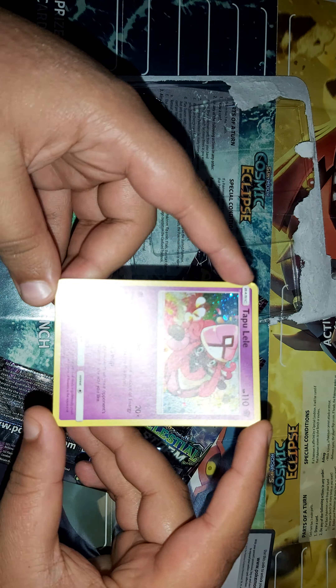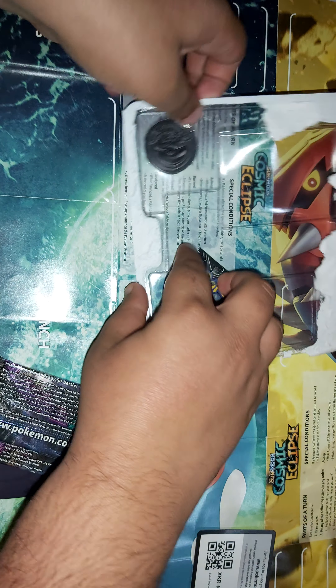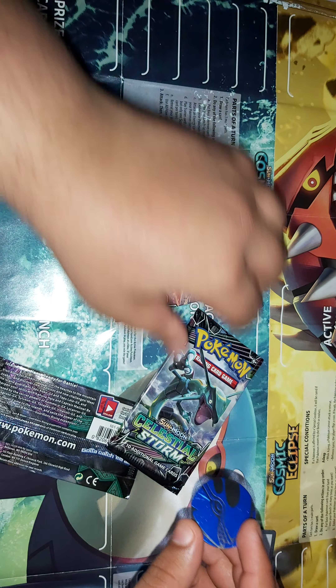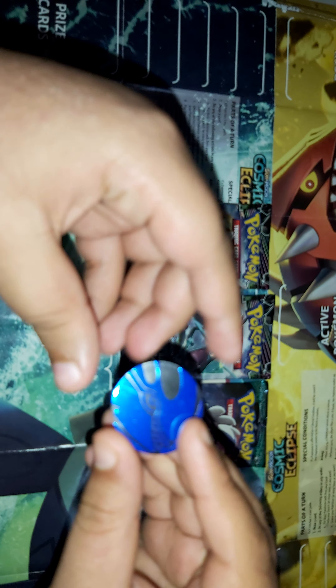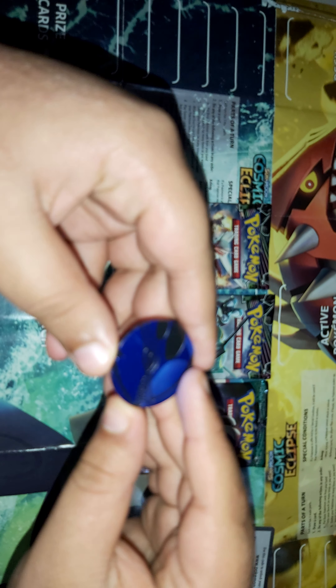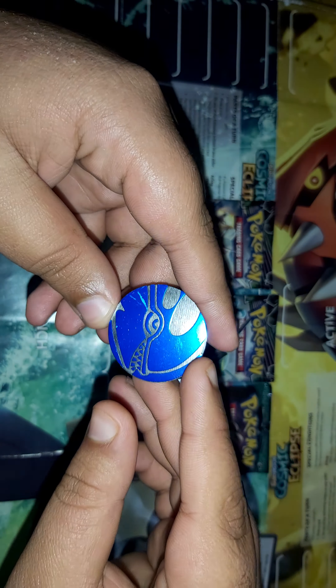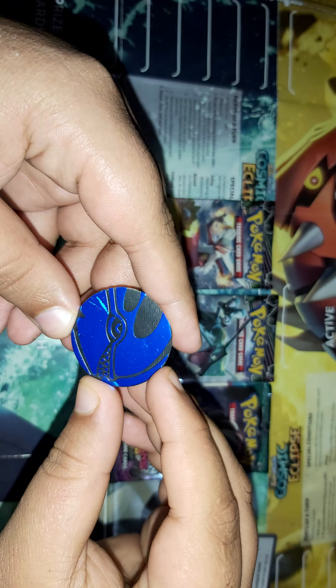This is the Tapu Lele holo foil — it looks cool with the shine. And the Kiawe coin; I hate these coins because they always have to come out of the package. It's not like the one we had last time — that one was a broken glass coin, this one is more like a normal coin.